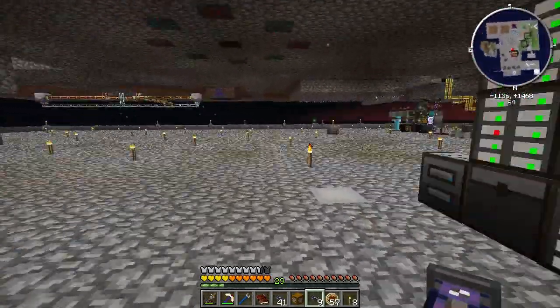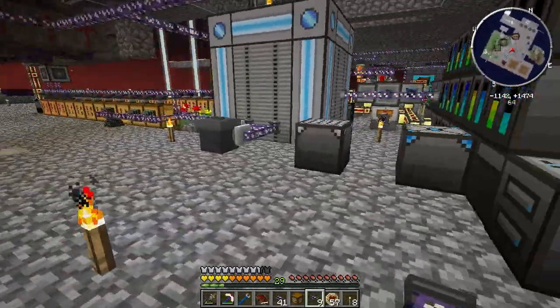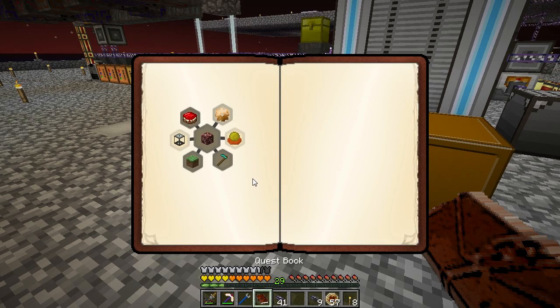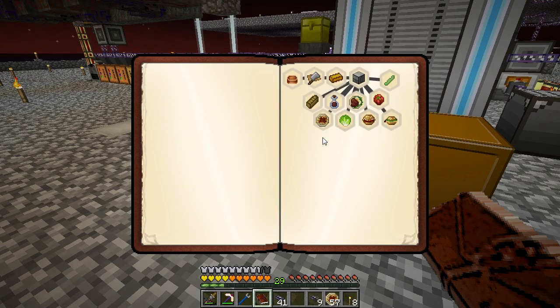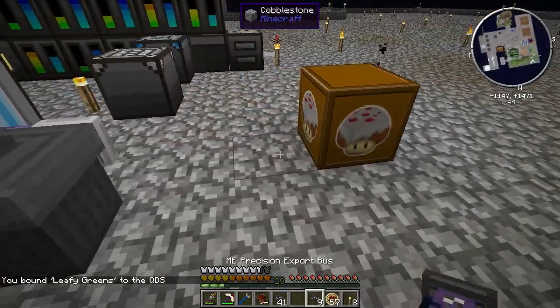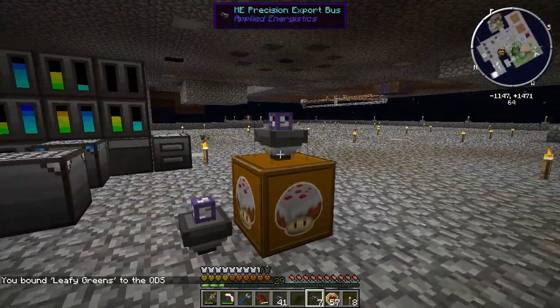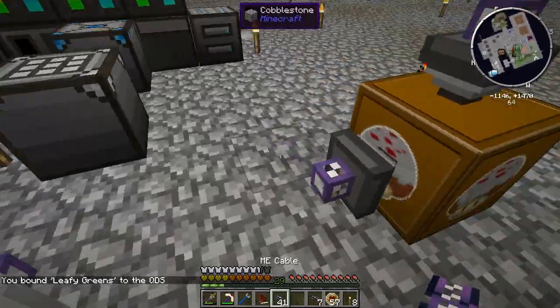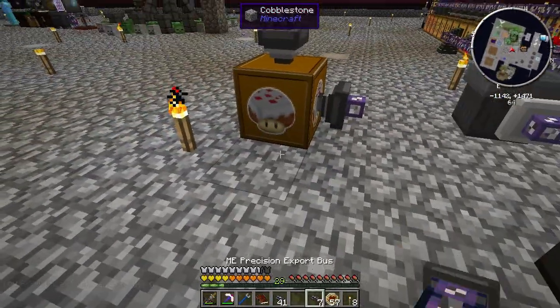That's a lot less than I thought. So apparently in order to get this thing, we need to put a fluid tank and a crucible furnace and a crucible furnace. Hey, that looks like a multiblock form there. And there's stuff over here — block only works with a redstone signal, auto-eject. This is pretty fancy.